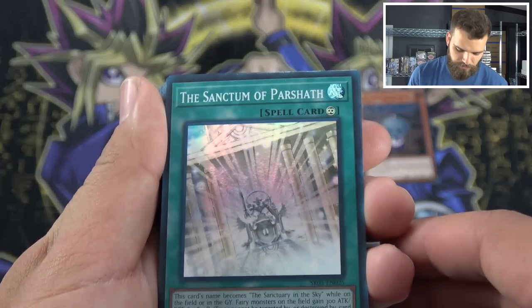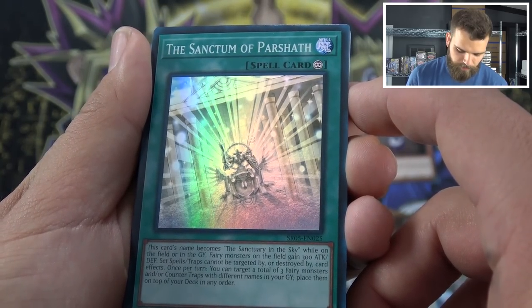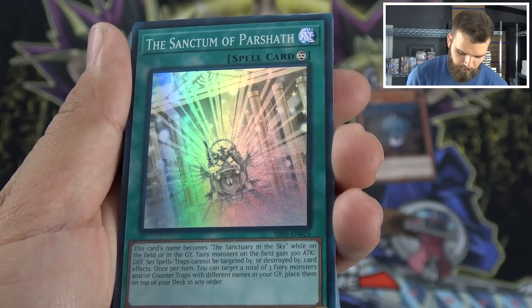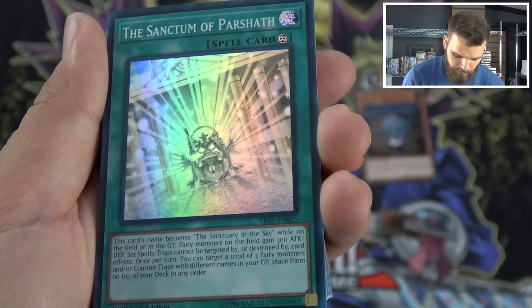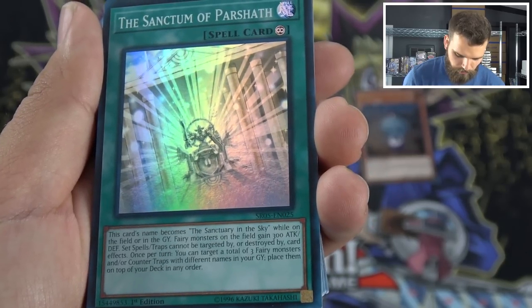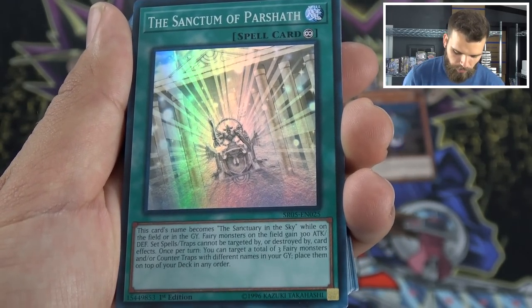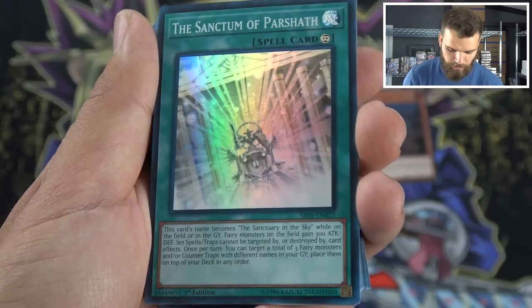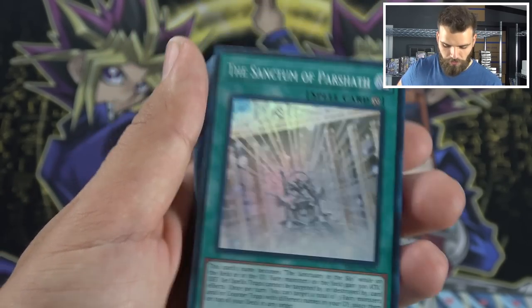Then the Sanctum of Parsha — so this is your new Sanctuary in the Sky, kind of like a Zeus-type deal. If this card's name becomes Sanctuary in the Sky while on the field, fairy monsters gain 300 attack and defense. Spell/traps cannot be destroyed, cannot be targeted by or destroyed by card effects. Once per turn, you can target a total of three fairy-type monsters and/or counter traps with different names in your grave and place them on top of your deck in any order. The important effect here is that set spell/traps cannot be targeted or destroyed by card effects, so you can protect your counter traps and activate them when you want, rather than being forced to activate them to avoid destruction.